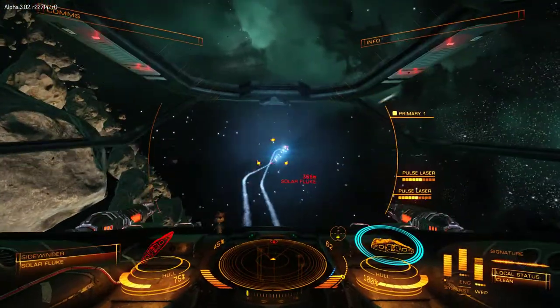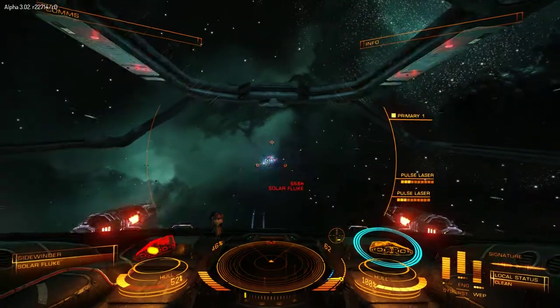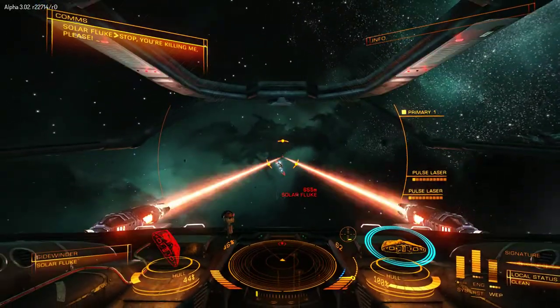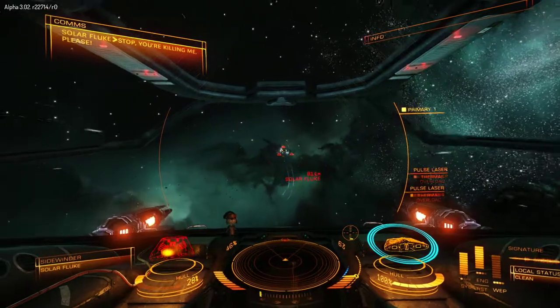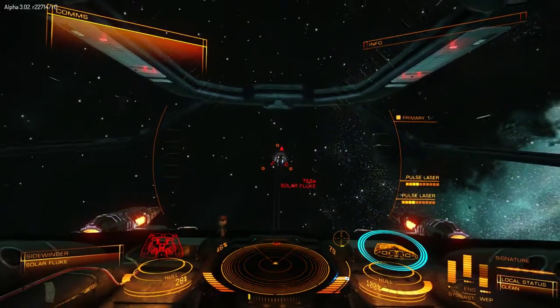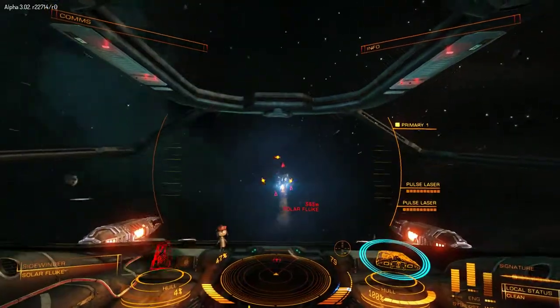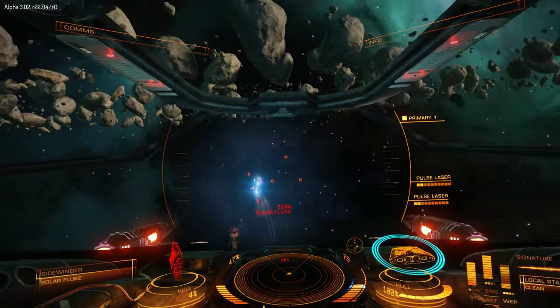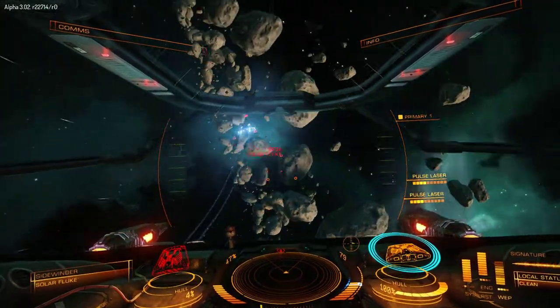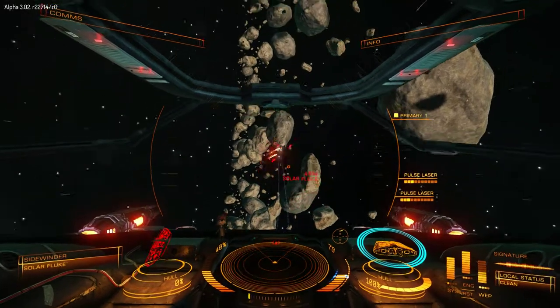Hit the guy so he's a little bit upset. It's just a question of trying to keep on his tail. You'll notice my lasers are overheating when I use them too much, which is why I've added power to them. In this particular configuration I need to make sure he's not shooting at me, because my shields are no good.